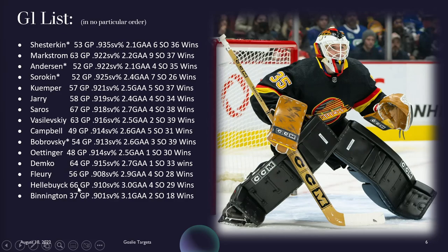Hellebuyck starts a lot — second-highest in the league last year in games played. His save percentage was 910, nothing to write home about, but he has the capability to be elite. For whatever reason, Winnipeg just doesn't like to play defense, and I don't know what to make of Rick Bowness coming in. Dallas had a good defensive structure, but a lot of that came from Jim Montgomery's system. Maybe Bowness will carry that over to Winnipeg — it's a lot up in the air. But Hellebuyck starts a ton, so that's something to keep an eye on.